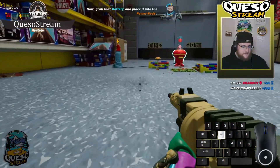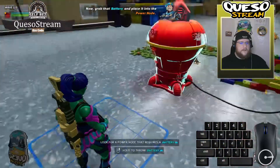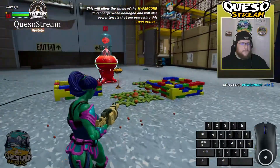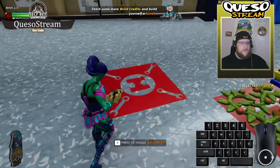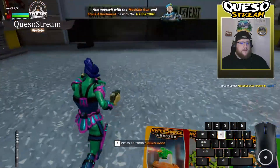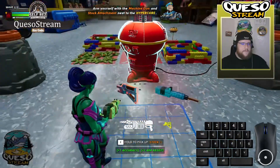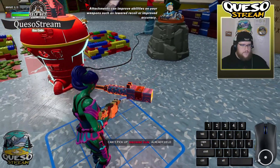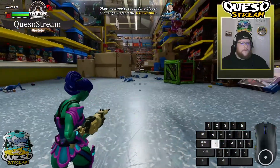Grab that battery and place it into the power node. This will allow the shield of the hyper core to recharge when damaged and will also power turrets that are protecting this hyper core. Fetch some more build credits and build yourself a turret. Arm yourself with the receiver and the stock attachment next to the hyper core. Attachments can improve abilities on your weapons, such as lowered recoil or improved accuracy. Now you're ready for a bigger challenge — defend the hyper core!